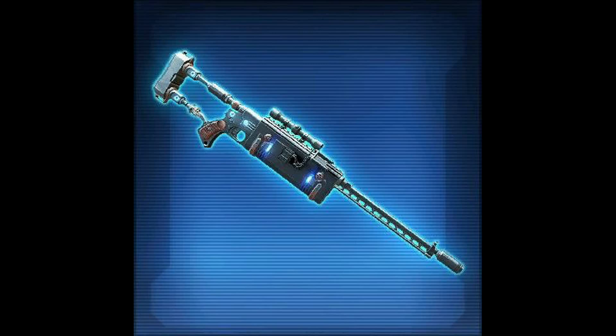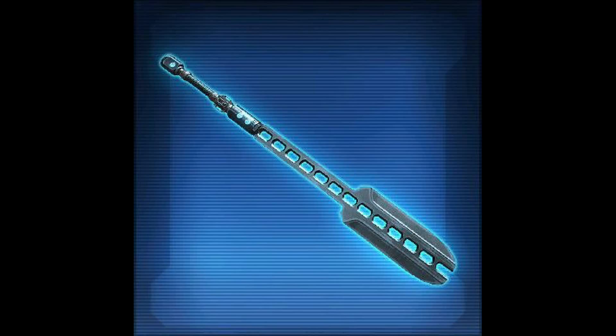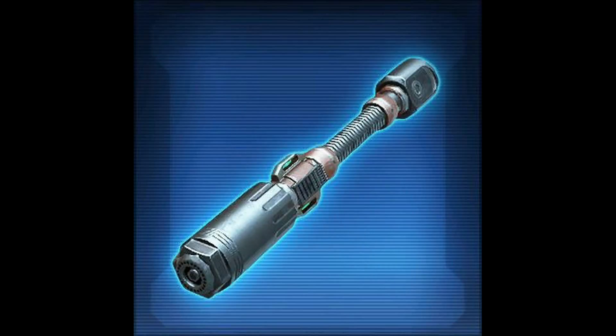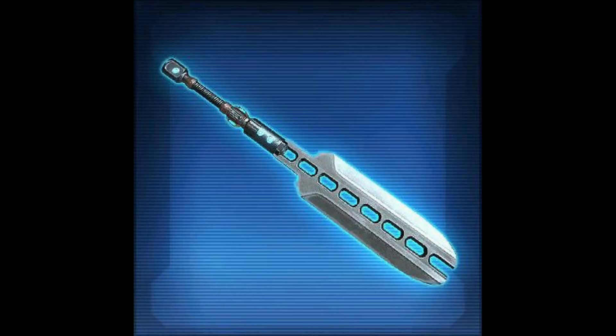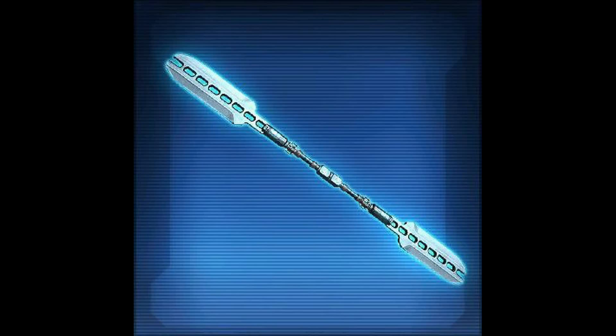The Scorpion TK Vibrosword, also in the Spoils of War pack — I kind of like it. It looks like it could be a vibrosword, or if you're in a canoe, it makes a great paddle. Up next is the Scorpion TK Lightsaber — this one looks a little better, very mechanical. I could use it to fix my carburetor. The Scorpion TK Dual Saber looks more like a tool than an actual weapon. The Scorpion TK Short Blade looks pretty cool — again, a paddle for your canoe, or you can make pizza with it.